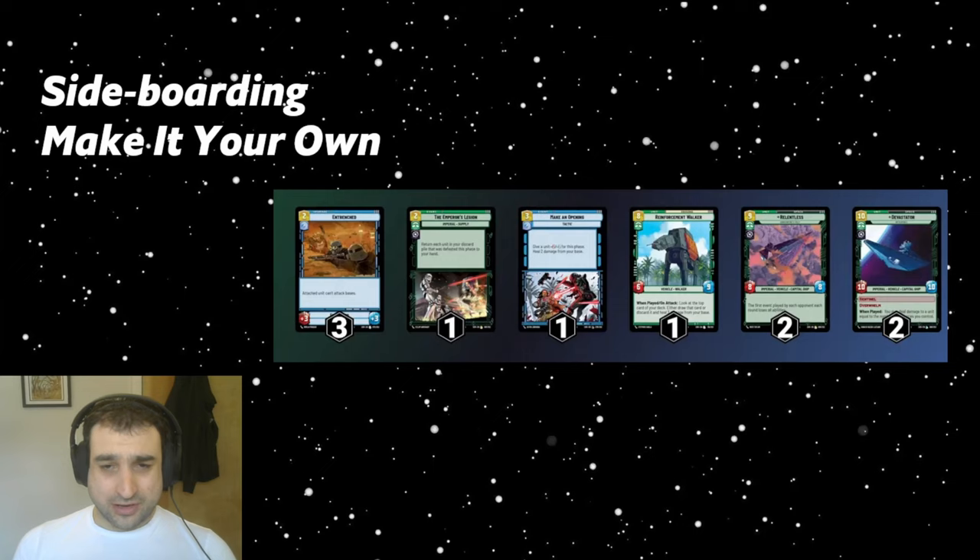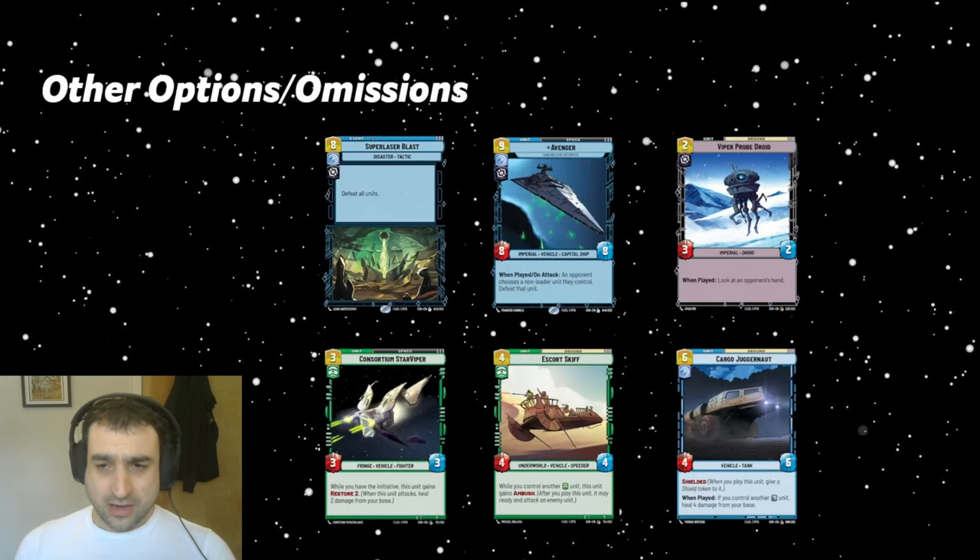Emperor's Legion is another sideboard card for control mirrors, especially those playing a ton of Super Laser Blasts — that's probably more red-blue control. Also, Reinforcement Walker is awesome; maybe we should play all three in the main deck.